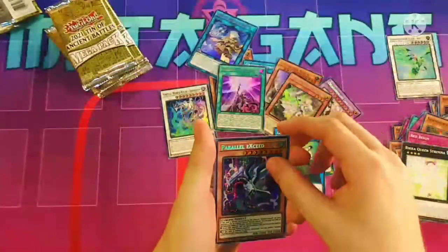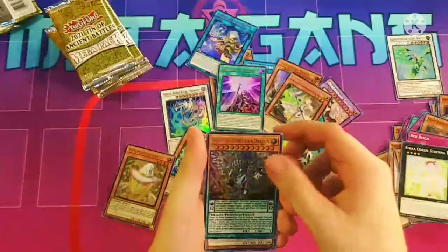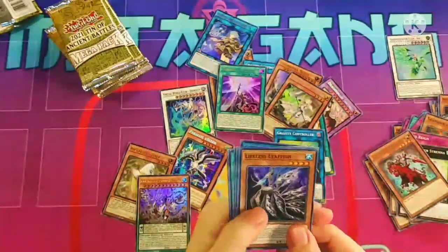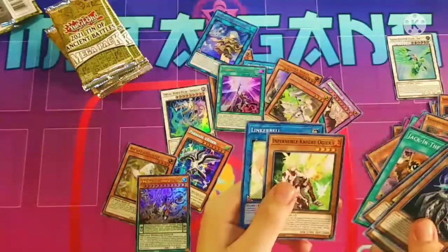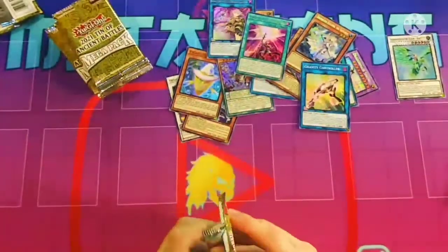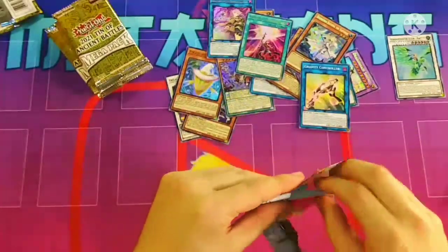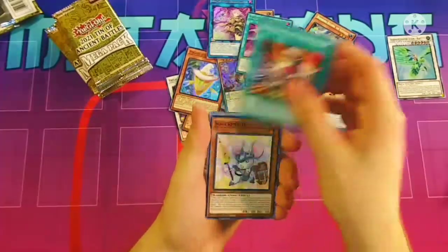Gravity Controller. Another Parallel X-Seed, Adagnister, Odd Eye's Revolution Dragon, and Gaia the Fierce Knight Origin, and Lifeless Leafish, another Adagnister card, Witchcrafter, Jack of the Hand, Knight of Azoria, Linker Bell! Prellux Seed looks so good in Secret Rare, guys. So good. Keep an eye out for the new Emancipator deck list that won the tournament. That one was pretty cool. Check out the Facebook page to see pictures and stuff from the tournament.